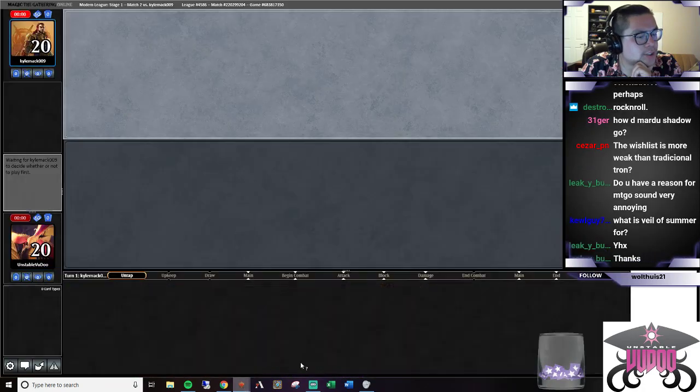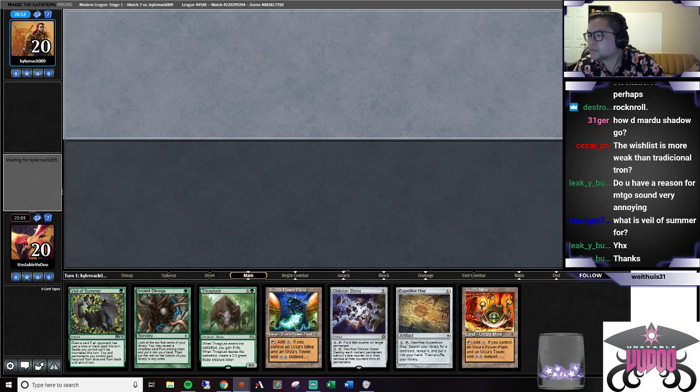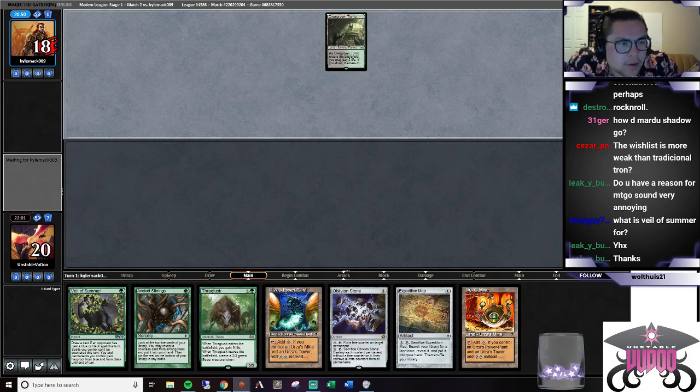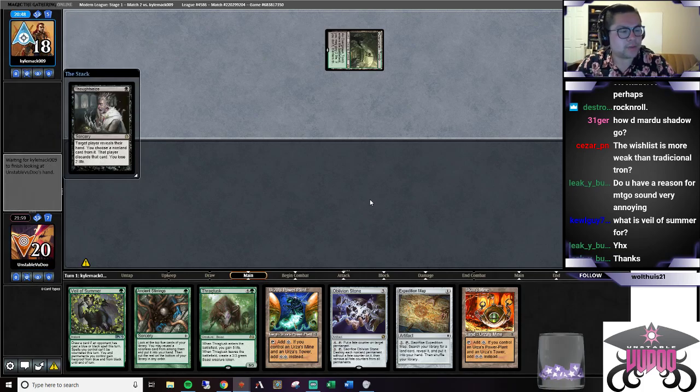Alright, that sound is gone. Back to the league - this is sweet. The sound should be completely gone. The Veil of Summer is for hand disruption - if they want to use Inquisition or Thoughtseize on us, we'll be able to use it and prevent it. It's so good. I've used it a couple times against Counterspells and Thoughtseizes. I imagine they're just taking the Map here - sometimes the sequencing isn't going to be perfect.